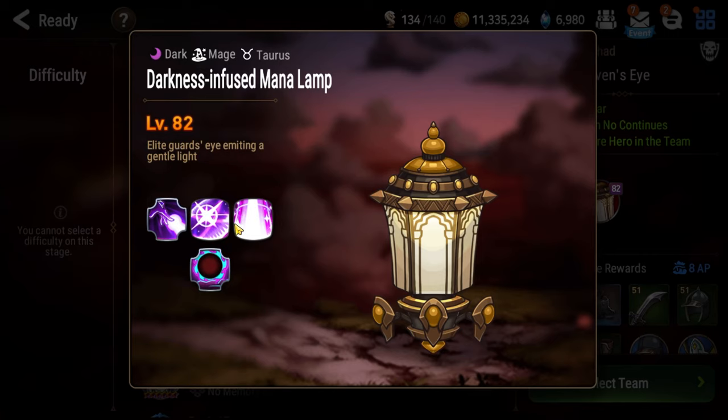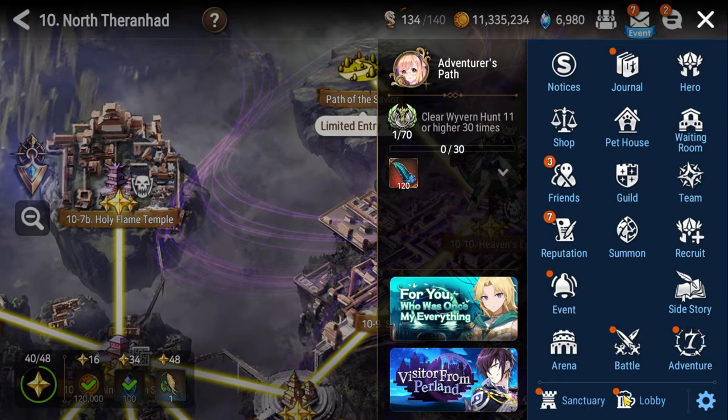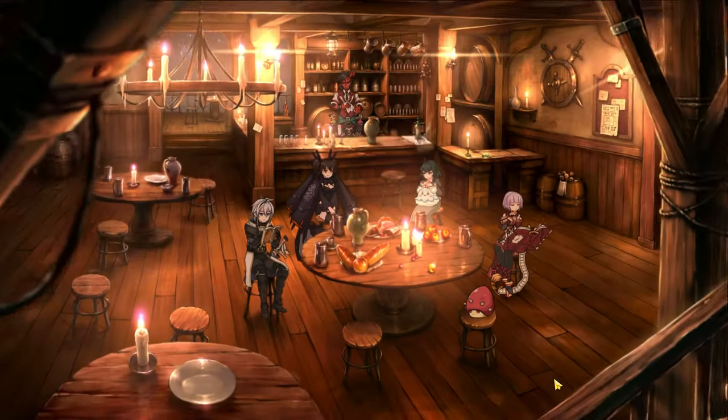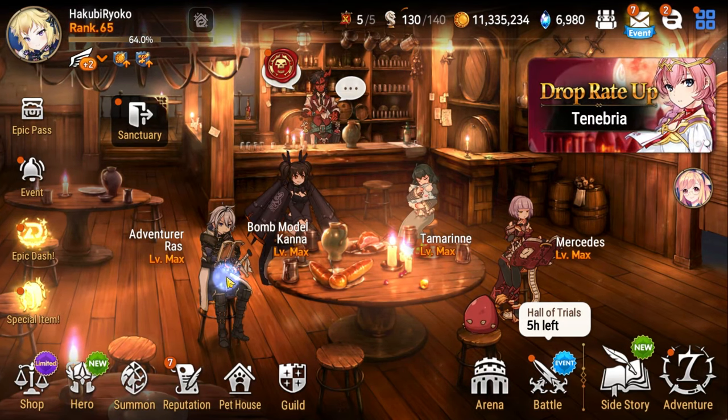If you're attacking the lamp to get souls, you're not really dealing any damage. So the only way to get souls and deal damage at the same time is to play characters with a ton of AoE in their kit — which is where our team comes in. The team I'm playing is Raz, Bomb Model Khanna, Tamarin, and Mercedes.